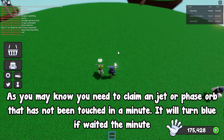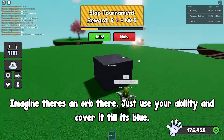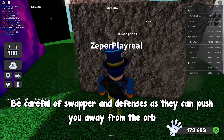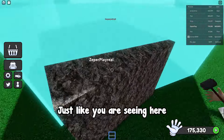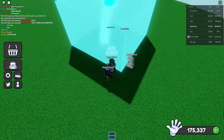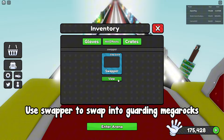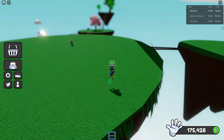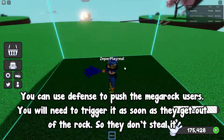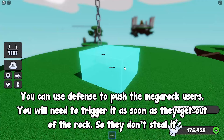It will turn blue — cover it until it's blue. Be careful of Swapper and defenses, as they can push you away from the orb, just like you are seeing here. You can use Swapper to swap into guarding Mega Ops, and use Defense to push Mega Rock users. You will need to trigger it as soon as they get out of the rock so they don't steal it.